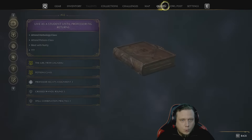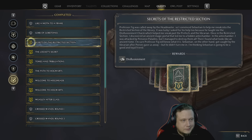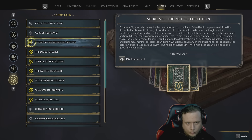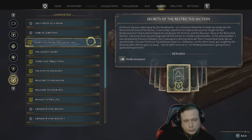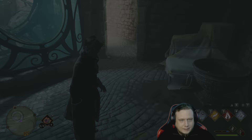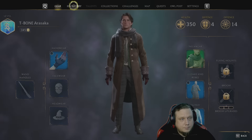The quest is called 'Secrets of the Restricted Section.' You gotta go to Sebastian, and he's gonna teach you how to use the Disillusionment spell. So this is gonna look like this — here are my spells.